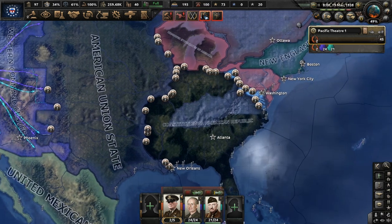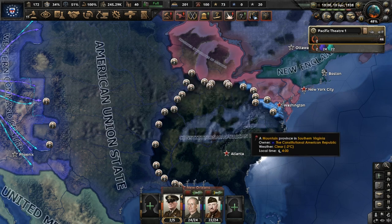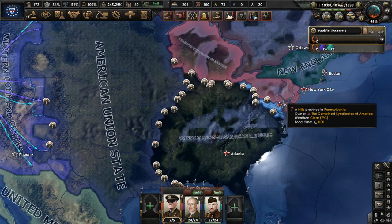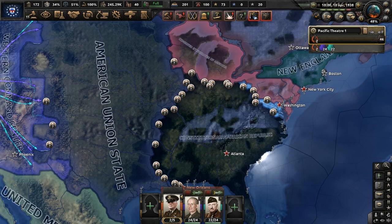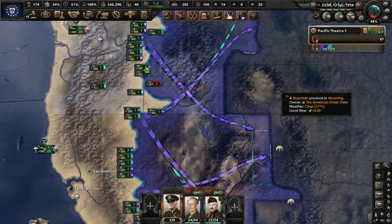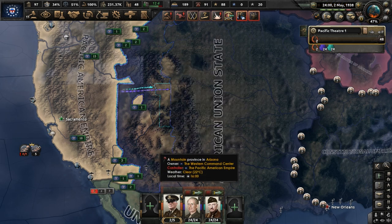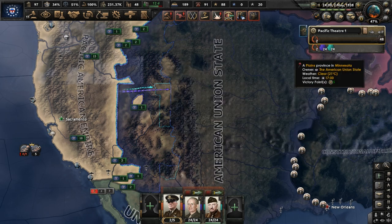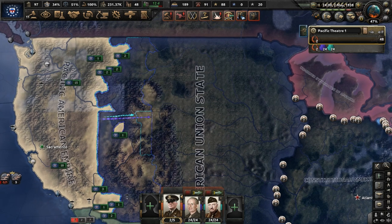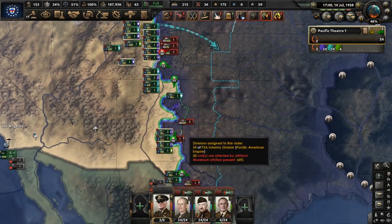Over in the eastern United States, it looks like the Constitutional American Republic is dominating the competition. Retake America is done — we're back in the civil war, and our biggest challenge once we get there will likely be the CAR. We're pushing into the Western Command Center; it shouldn't be too hard to beat them because all their troops are away fighting the Union State. With the capitulation of the Command Center, we face the American Union State, who is already busy fighting on two fronts, so their armies should be stretched thin.